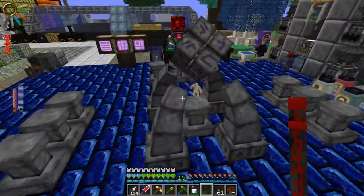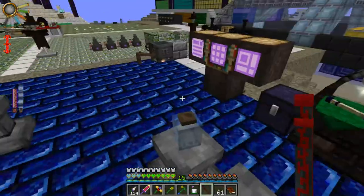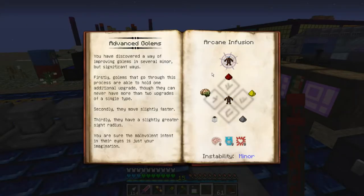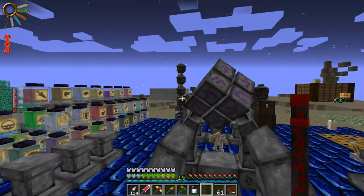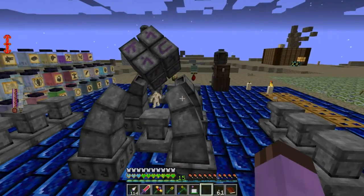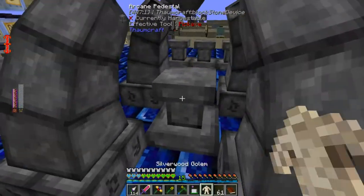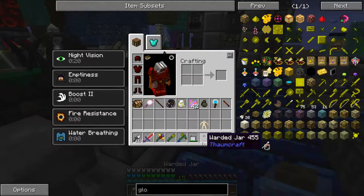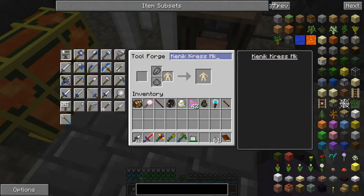Gunpowder, Brain, Redstone, Glowstone, Jar. Gunpowder, Glowstone, Redstone, Brain, Jar. Yeah, so I guess Silverwood Golems cannot be made advanced. Well, that's a little bit crap. I guess that's what I get for playing with modded golems.